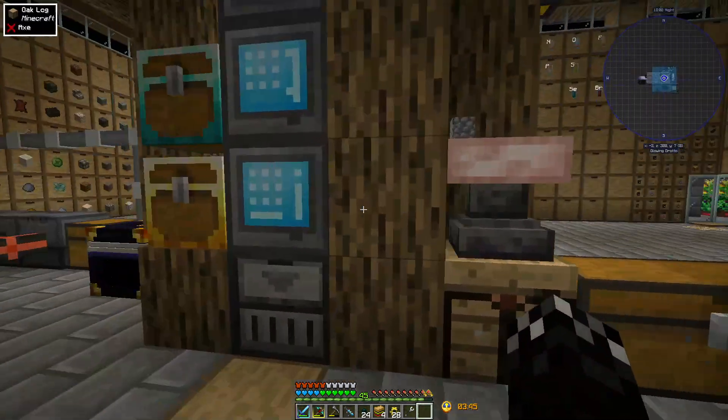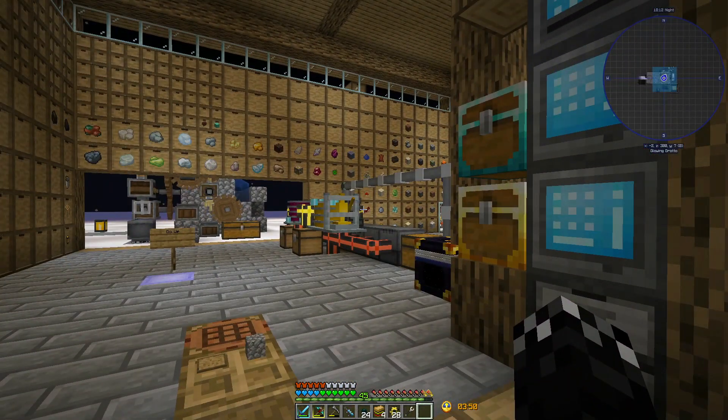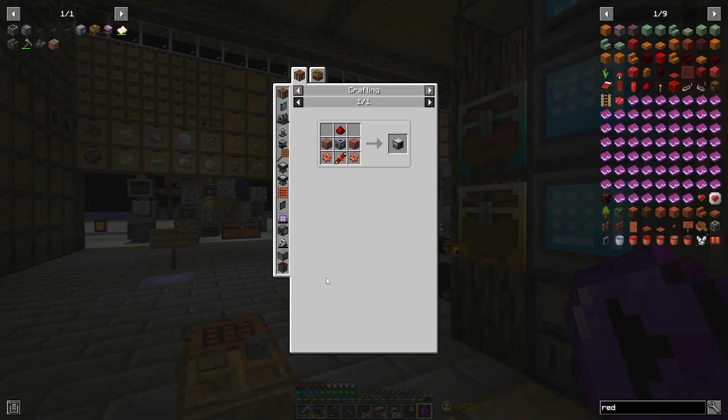So I can go and make each of these items, and when we make it it'll pop into a drawer. Let's look — let's claim this guy, get the crypto. There are a couple of other items we can now make: the redstone furnace and the magma crucible.